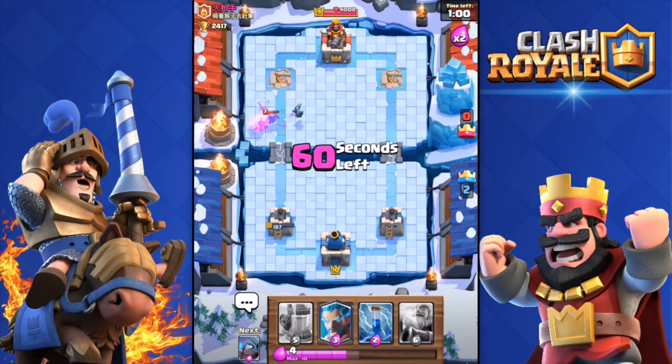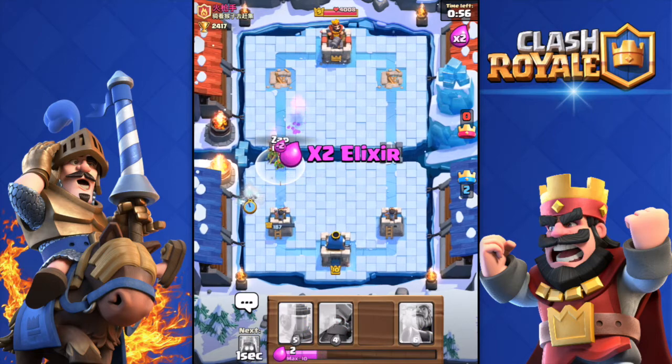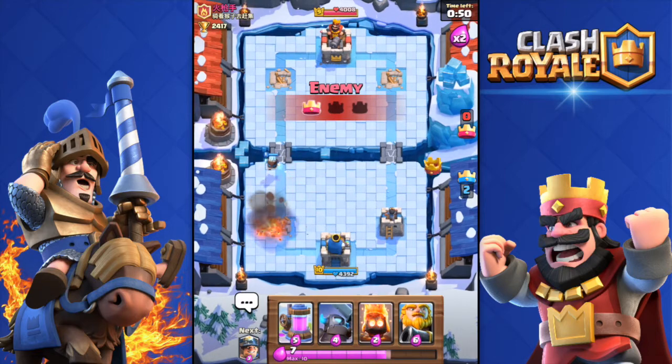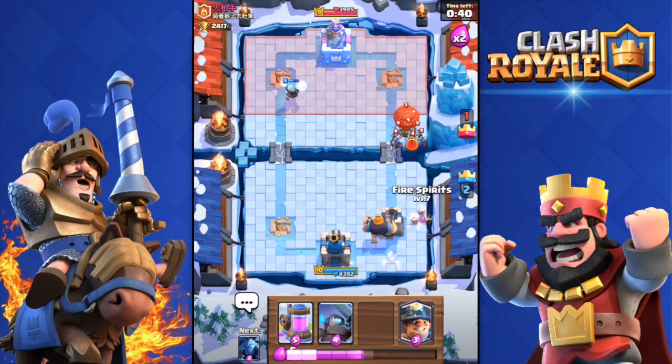That was good - two to zero winning. Double elixir is on. I'm going to throw the Ice Wizard and Zap, though it wasn't needed. Two to one now - he got my tower with a Fireball. Come on, you can't just kill my tower with a spell instead of troops!